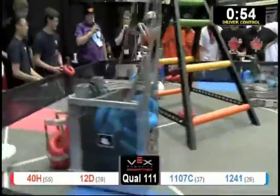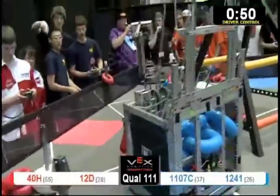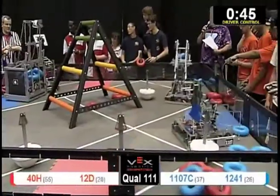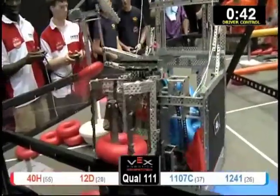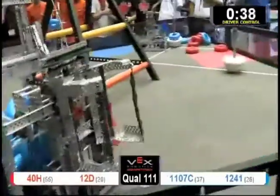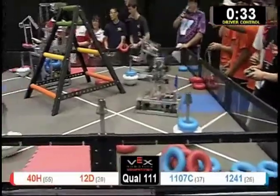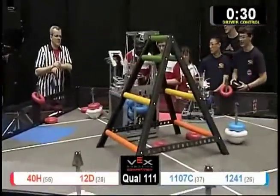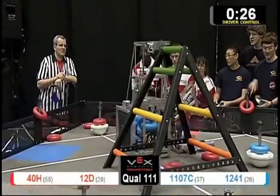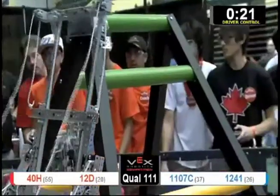Red cup — just missing the high goal on their side. Blue descoring over on the other side. Red going up for a red goal on both sides — did not make the low, they got the high. Blue's got one on the low. 30 seconds left. Blue's shoving on the red, trying to get them not to hang. It's working so far.